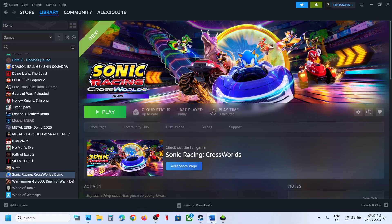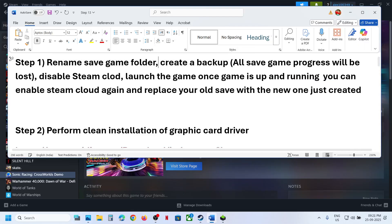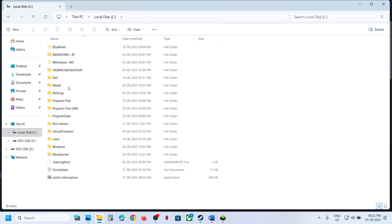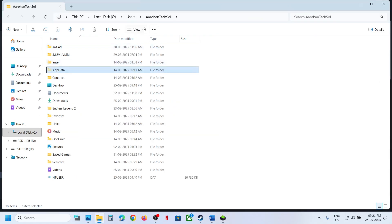The first step is to rename the save game folder. When you rename the saved game folder, all the game progress will be lost, so create a backup first. For this, open File Explorer, go to This PC, open the C drive, open the Users folder, and open your username folder.